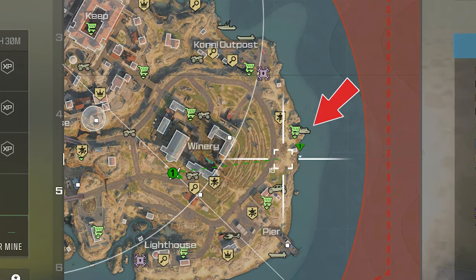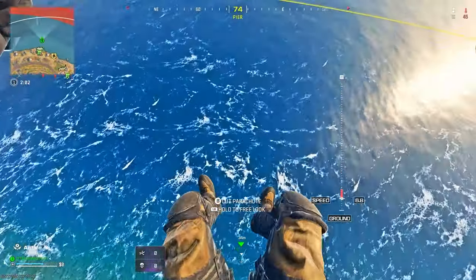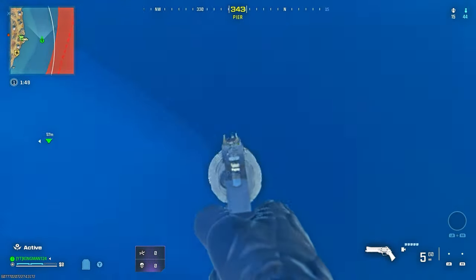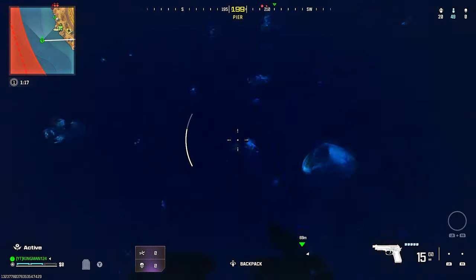To do this, all you want to do is make your way to my location in the video on the map, and all you want to do is just fly over to the water. You want to go inside of the water, and once you drop inside the water you're going to see this line underneath the water — this is where the floor is completely fake. What you want to do is swim under as fast as you can and go through the fake floor.